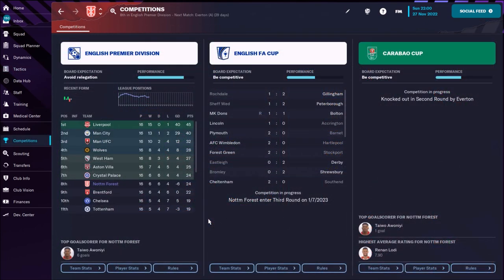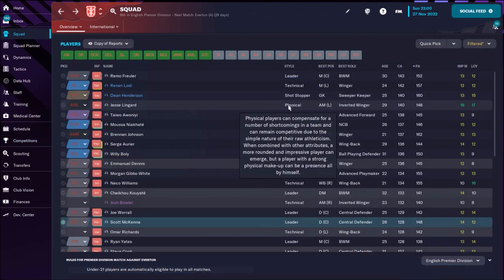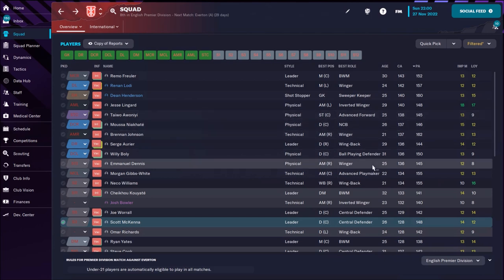I've used this tactic and played a couple of games. After 16 matches we are doing fantastic — Nottingham Forest is one of the worst teams in the league but we have 24 points: 6 wins, 6 draws, 4 losses. Now we are going to check all the players, their current and potential abilities, and some hidden attributes.